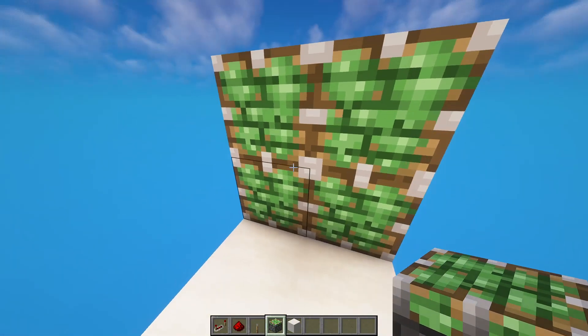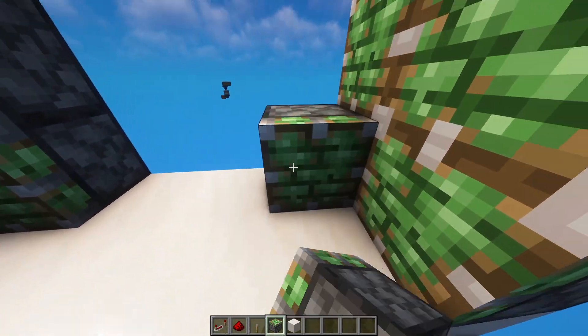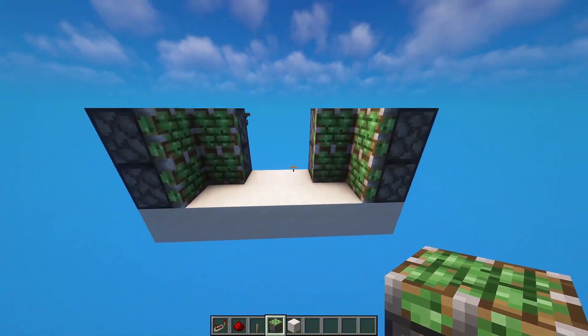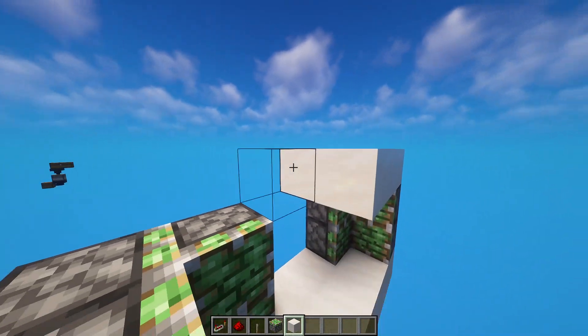Now it's time to add the pistons. Place four pistons here and four pistons here, then another two facing you on both sides, so it should look something like this. Now you want to place a roof on top of all the pistons.